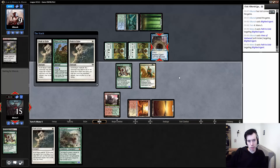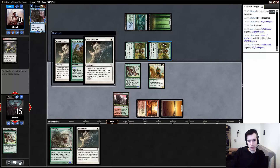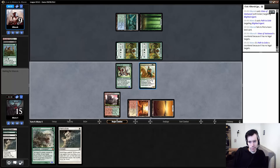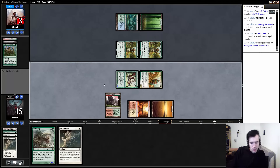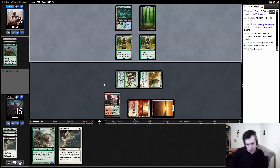He basically has to double jump-block next turn to not die. And we still have a pass, so if he doesn't have another blocker we can just pass a Hierarch to kill him. This game is going much better than the first one. A Blighted Agent with one removal is usually the kind of game that everybody loses to Infect.